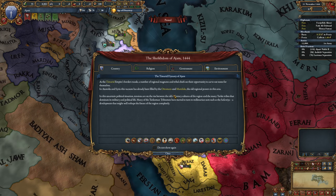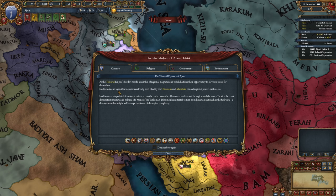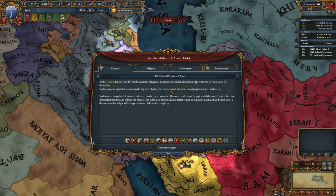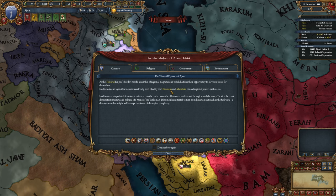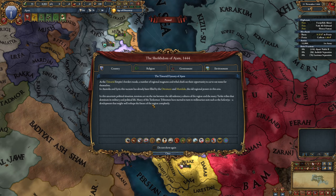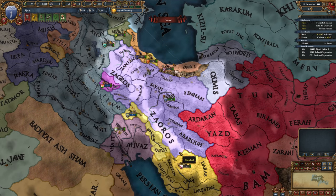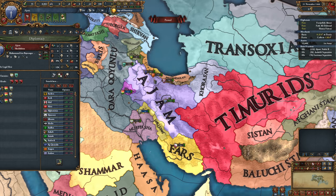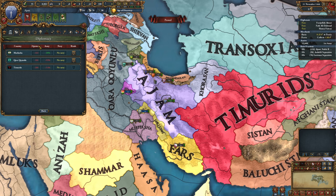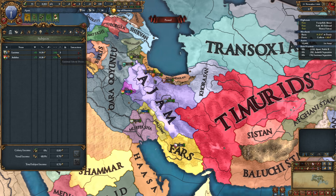The intro text explains: as the Timurid Empire's borders recede, regional magnates and tribal chiefs are carving out states. In Anatolia and Syria, the Ottomans and Mamluks fill the vacuum. Tensions are rising between sedentary cultures and Turkmen tribes, and many tribes have turned to millenarian sects like the Safaviyya — which might reshape the entire region. We're rivaled by Mushasha and the Kara Koyunlu, who is much more powerful than us.